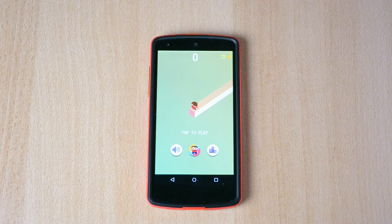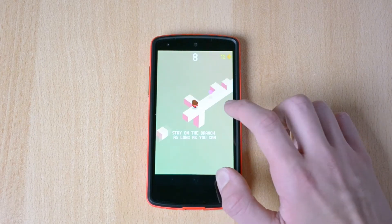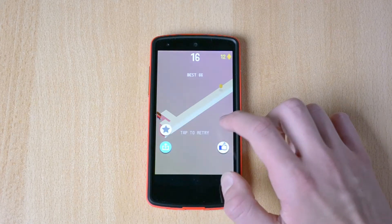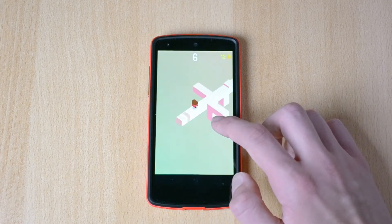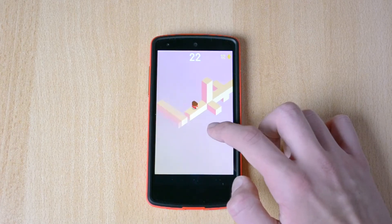The first tip I have for you is to try to be fast. For example, over here if there are a lot of obstacles — and I just noticed that it's also different every time, the layout changes each run — so pretty much try to be as fast as possible.